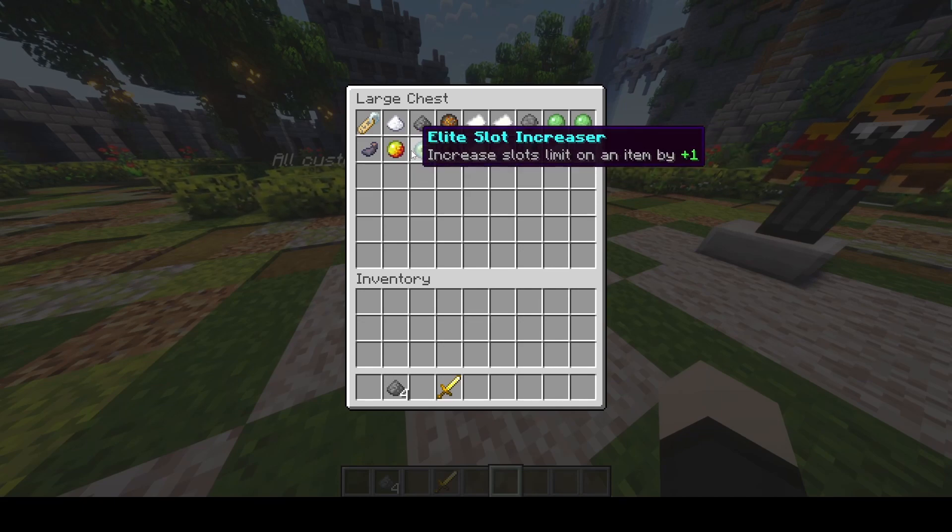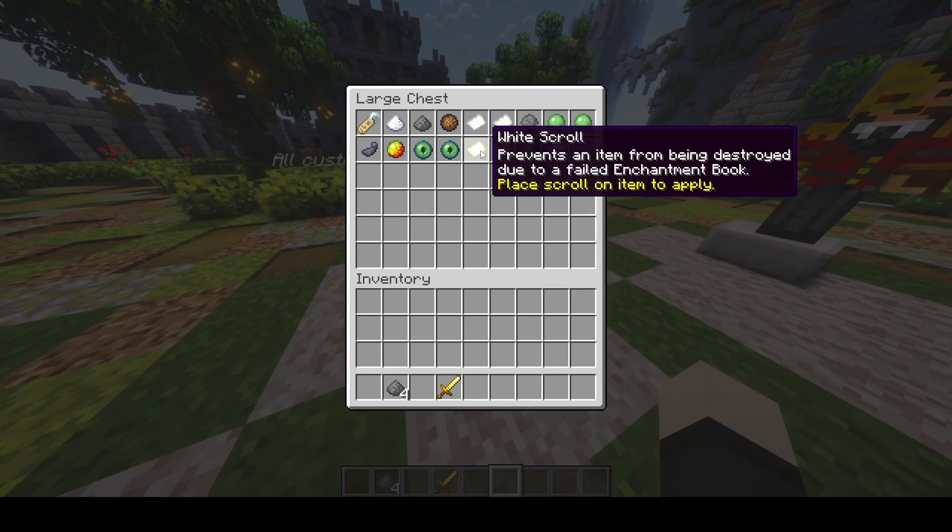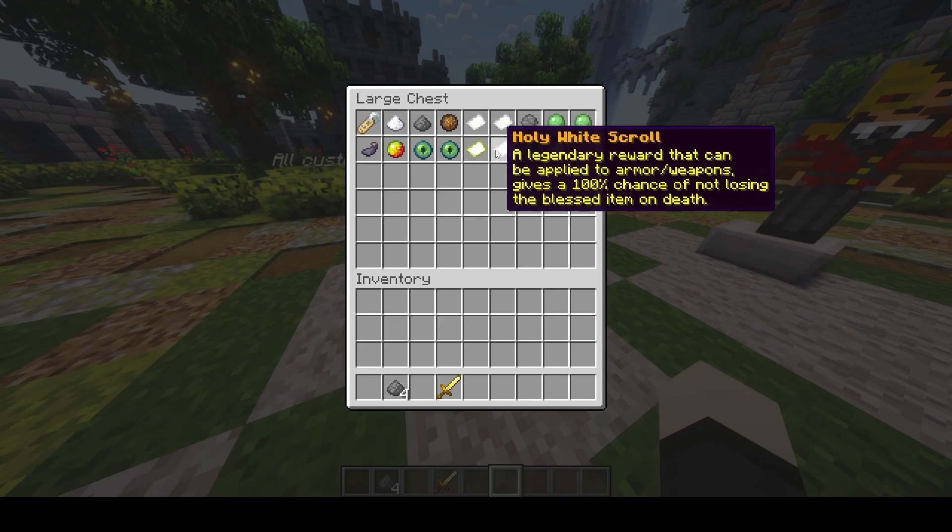The Elite Slot Increaser — basically, there are different groups in the enchanter, and you apply these to items to increase how many enchantment slots they have. I set it to 1% success rate, but you can customize this with commands. It adds one enchantment slot to the item. The White Scroll — you apply this to items and it saves the item when an enchantment fails.